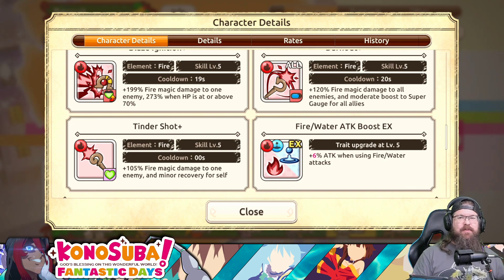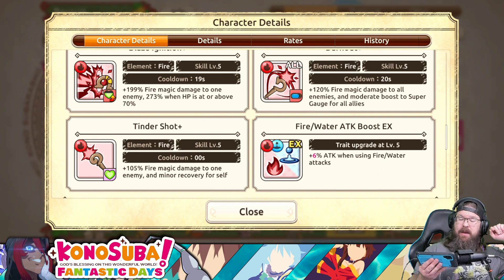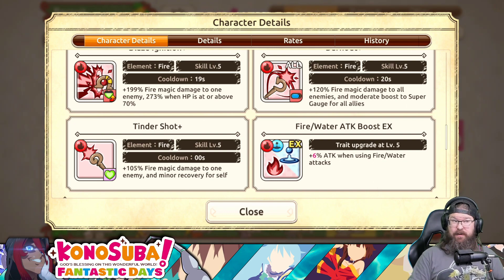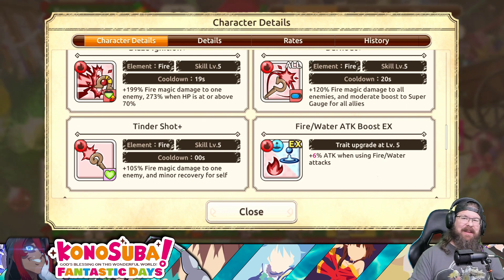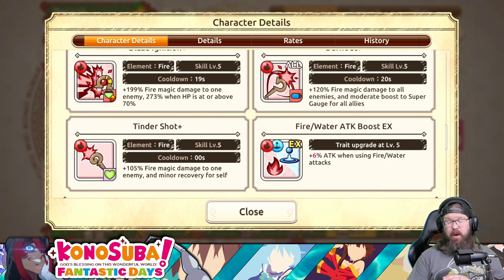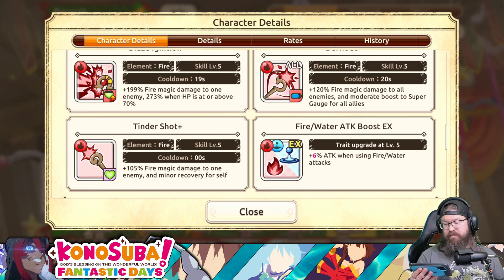Character details: 190. I love this new mechanic they just threw in here - I don't think we've seen another unit with this. Skill 1 is 199% fire damage to one enemy, going up to 273% when HP is 70% or above. So if you've got a healer on your team and can basically keep Wiz at top health, you're going to get even more damage out of this unit. That is a 19-second cooldown, which is fairly low for a third skill.